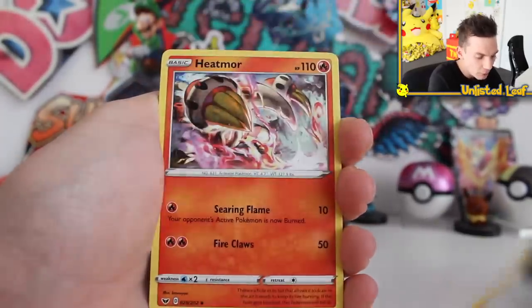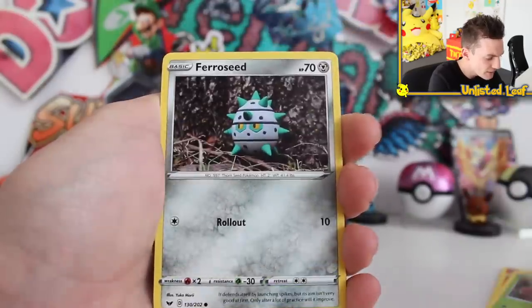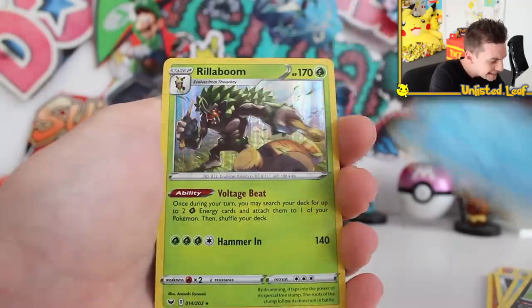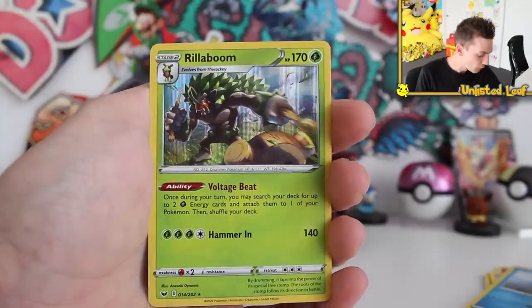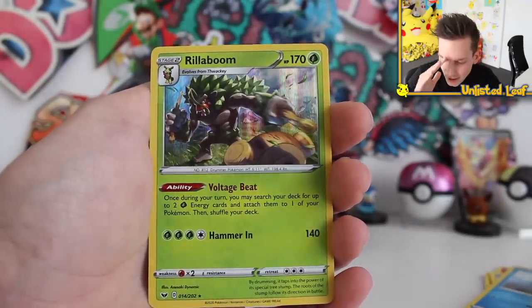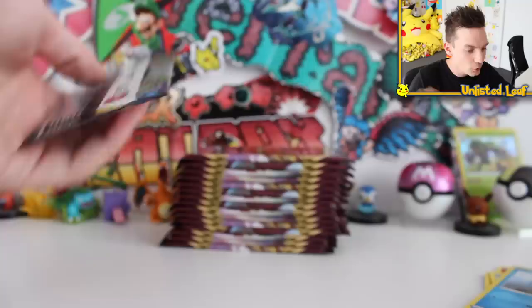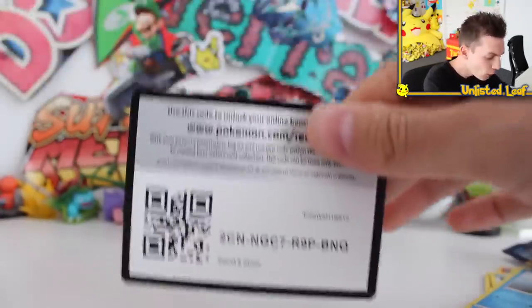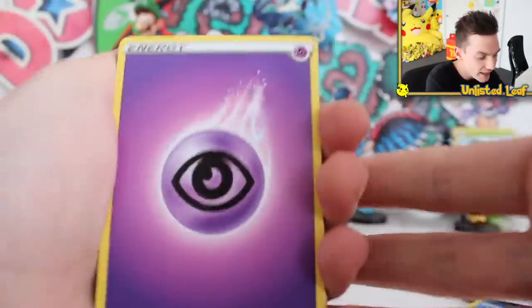Fire type energy — always a good sort of pull. Rhyhorn, Roselia, Fero seed, Krabby, Zigzagoon Galarian form, and then a Rillaboom Holo card. That's funny — I'll take that. Rillaboom Holo in Japan was like the number one most doubled card I ever pulled. I kept getting two Holo Rillabooms per box in every single box. Pretty funny we get the first one here. That's our first pull in part number two. At least we get to see what it looks like in English.